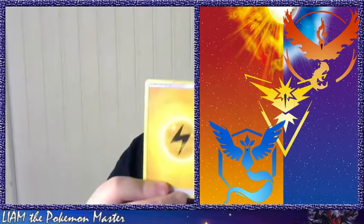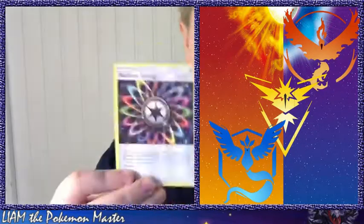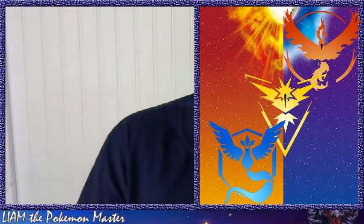Parasect, Growlithe — not Growlithe — electric energy, Rotom Dex, Charge, a Bug energy, and a Rainbow energy. This is the code card, so I'll pause the video if you want to get that. Okay, it's a Solgaleo front pack — let's crack into this one.